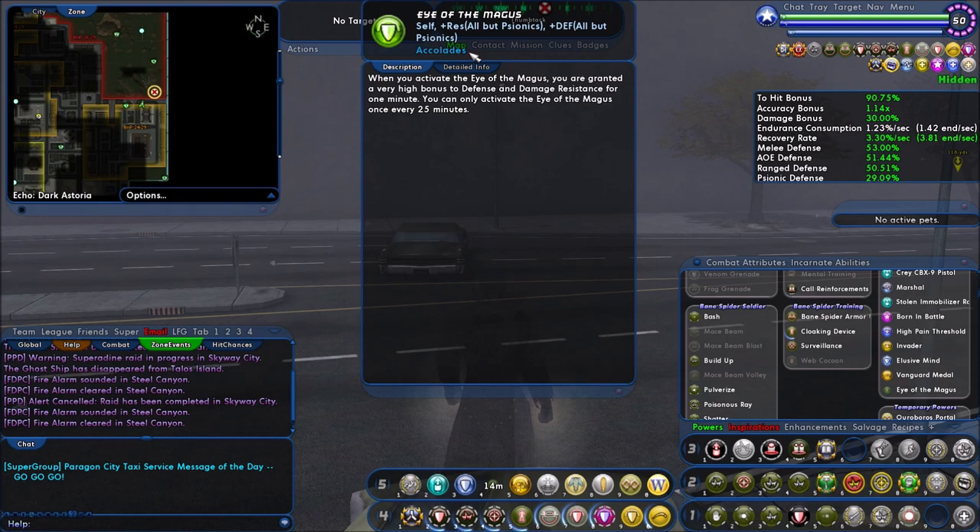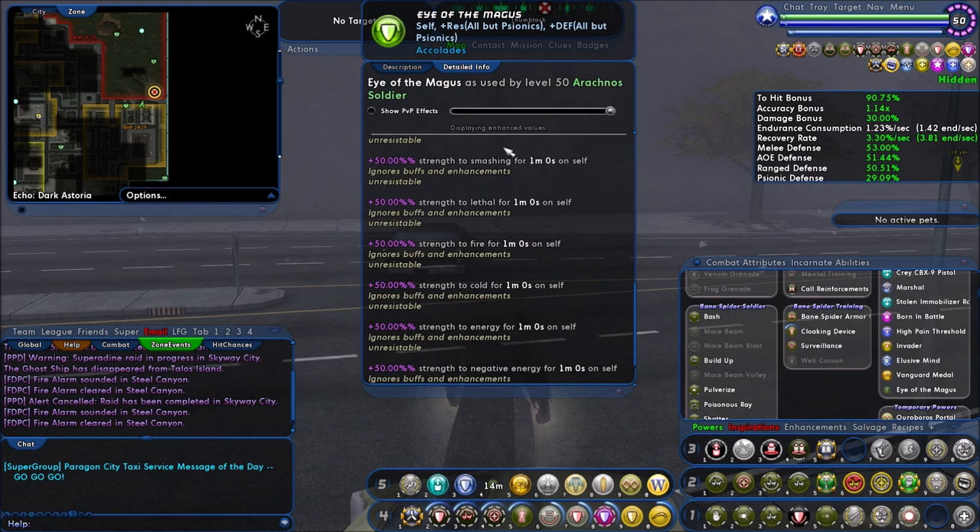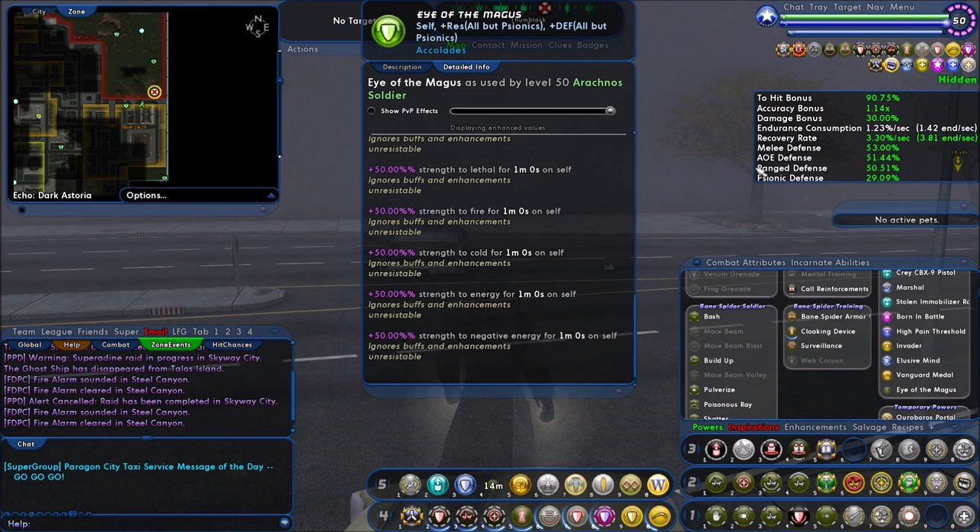The 30% resistance to smashing, lethal, fire, cold, energy, negative, and toxic is extremely helpful for one minute. And of course you have a 50% defense bump to smashing, lethal, fire, cold, energy, and negative. There is no toxic defense, no psi defense, and no melee, AoE, or range defense here — which is kind of a bummer especially for someone building around melee, AoE, and range. But still, these numbers put you in really good standing for everything else.